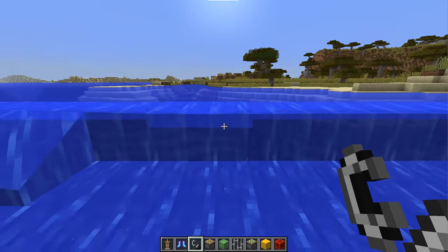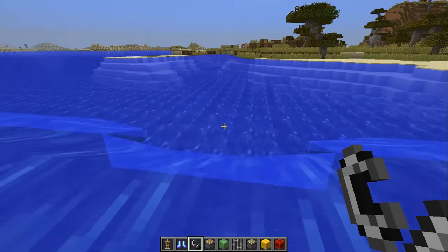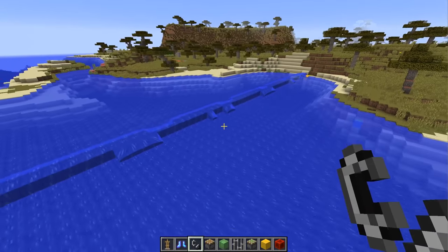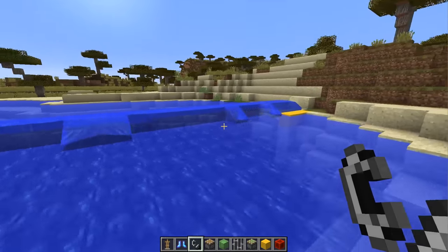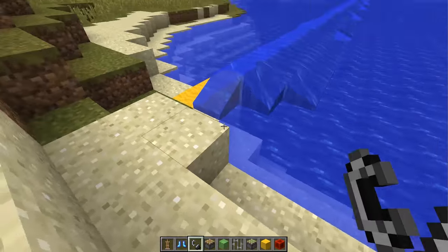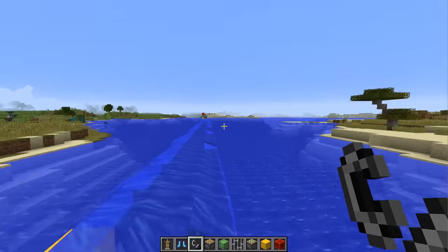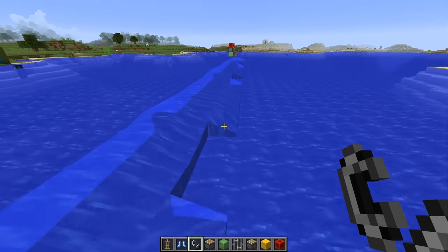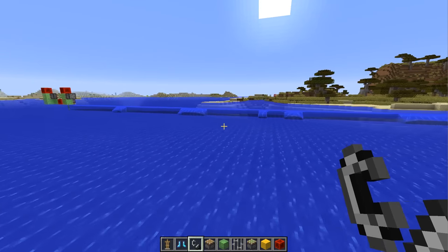Of course this can be easily gotten around by getting out of the boat and swimming to the other side and placing your boat down again — it is a little bit annoying but maybe good in some sort of PVP scenario. Or by raising a large body of water by one block: you can create this to go all the way across, then rebuild it to go back across and raise the water sources by one, which would be really useful for a lot of builds.